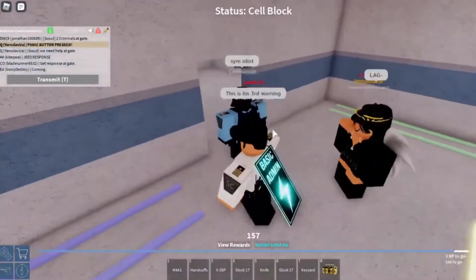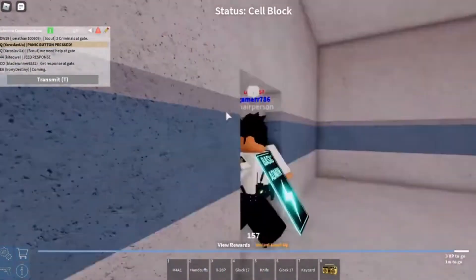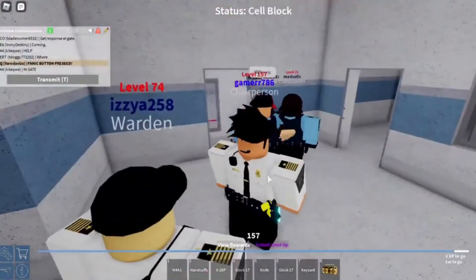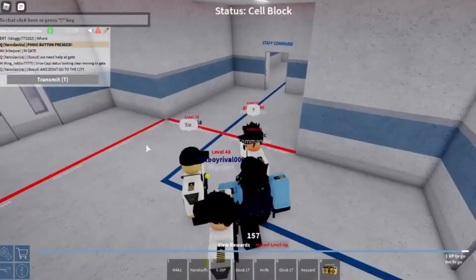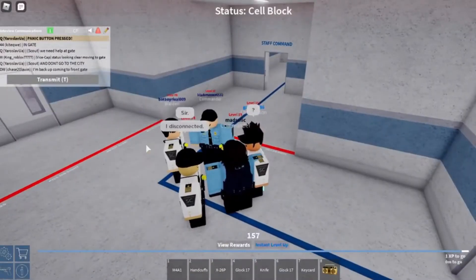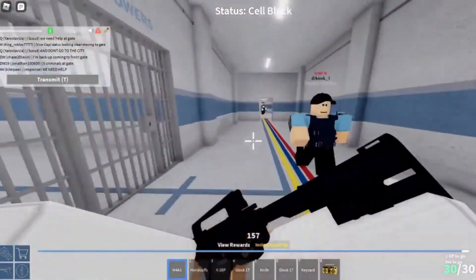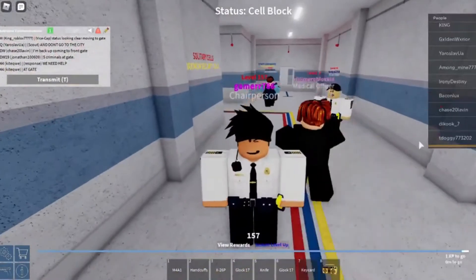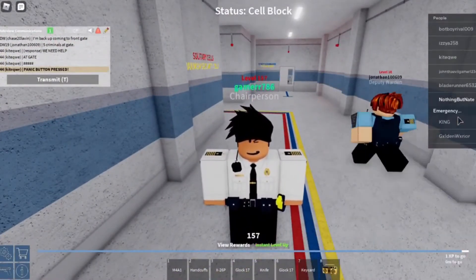State View Prison is yet another exciting prison game. The game has several locations, from a solitary confinement chamber to a courtyard, and a pretty realistic imitation of what a prison environment looks like. You can become the top-wanted inmate of State View or choose to become an officer and command the prison. The in-game models look pretty well made, and the attention to detail in some parts can really be seen. Check it out if you haven't already!